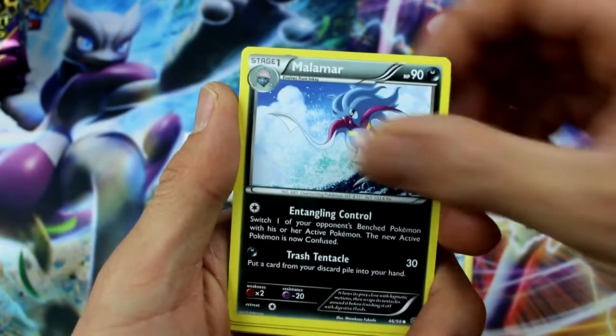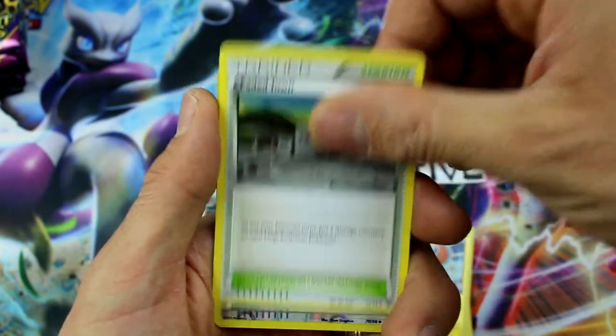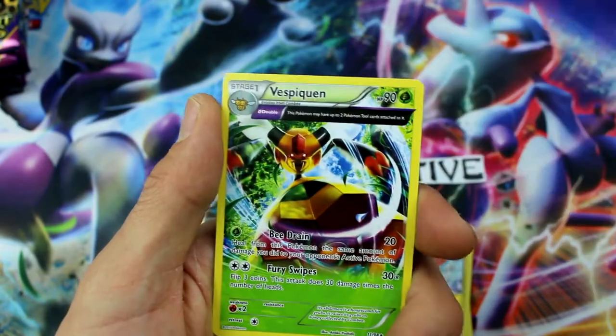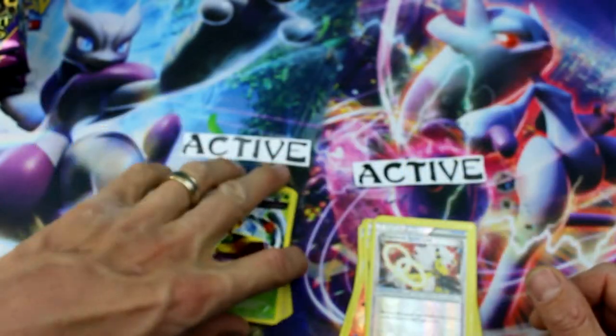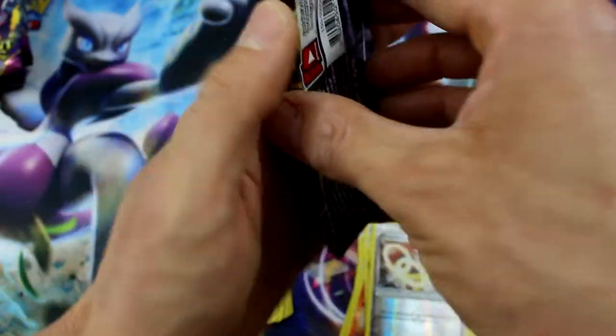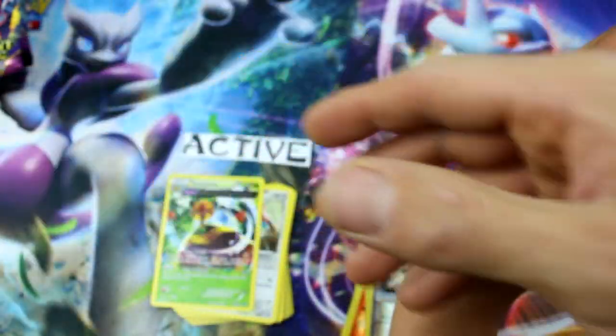Ball Toy, Malamar, Vespiquen — special energy, that's electric, nice — Faded Town, Ampharos Spirit Link, and Vespiquen — Ancient Traits. That's a good one. Good card, but not good enough. We've got so many Unknowns — it's almost like every pack has gotten an Unknown.